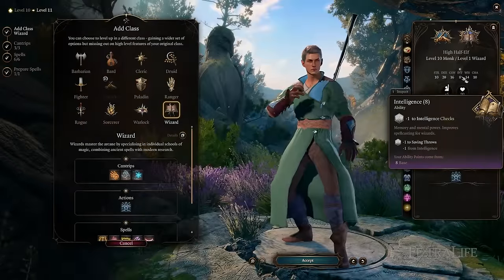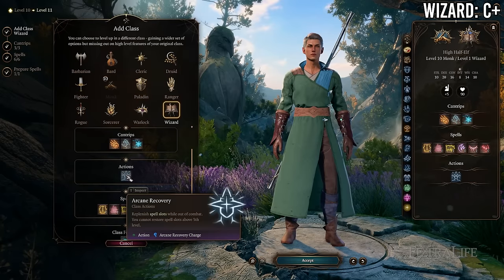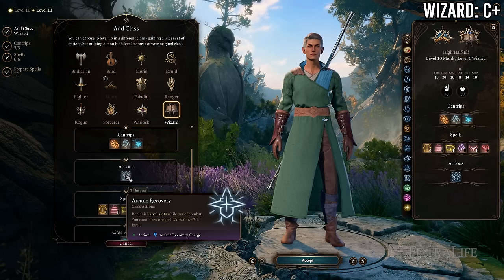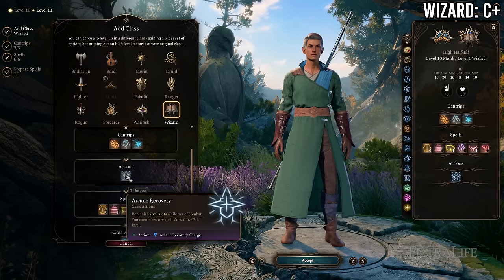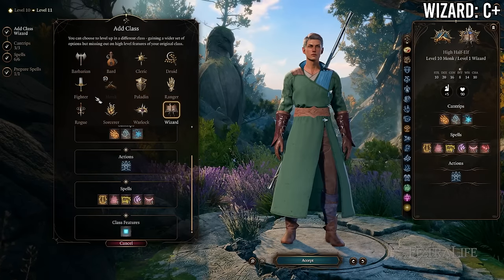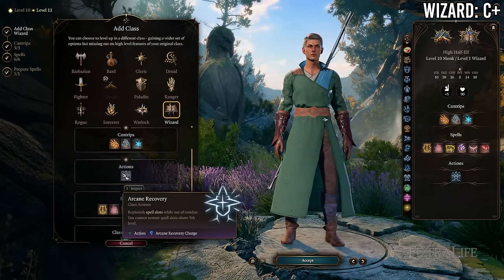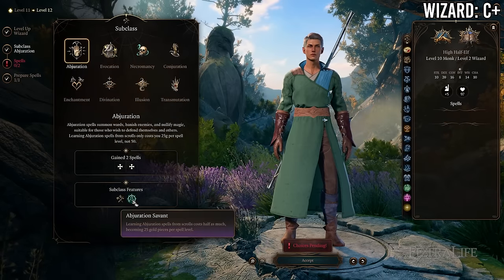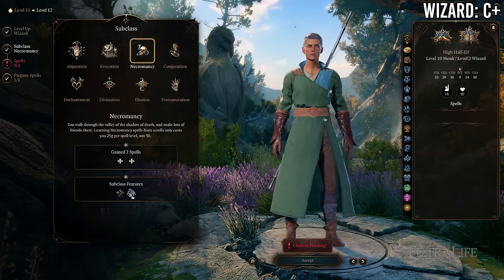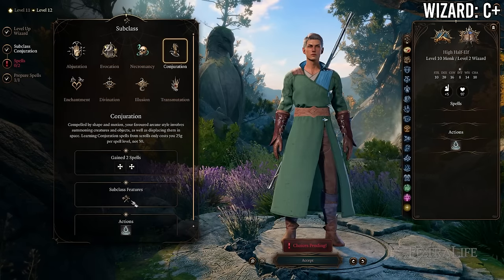For Wizard/Monk multi-classing, you'd probably not invest heavily in Wisdom since you'll want Intelligence for hostile wizard spells — or you'd pick defensive buff spells like Blur or Haste that don't need high Intelligence. You could use Wisdom for extra armor class if unarmored. At 10 Monk / 2 Wizard you gain level 1 wizard spells and slots, Arcane Recovery to recover a spell slot once per long rest, and a wizard subclass feature, in exchange for losing a feat and a monk subclass feature. This is probably a wash — if you don't go deeper into wizard I don't see the point of multi-classing just a couple levels.